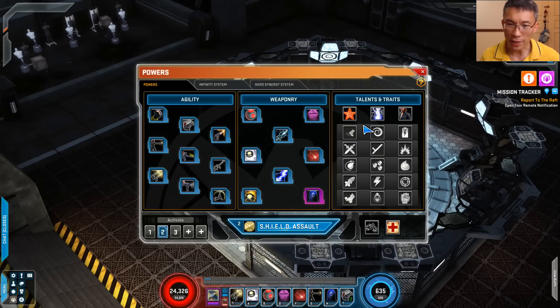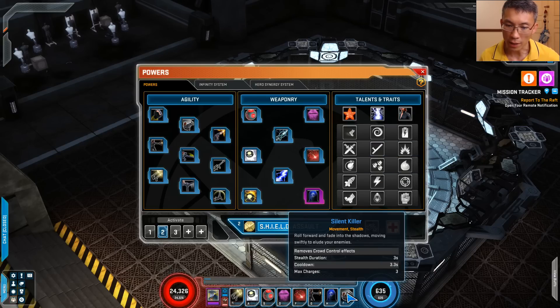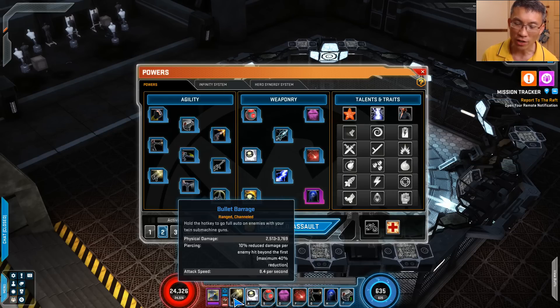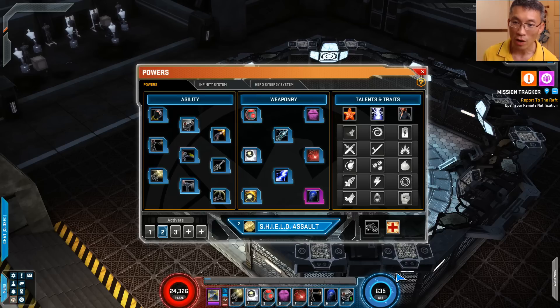Now let's look at the talents. First one is sweep and silence — Silent Killer gains the following effect: maximum charge plus one, stealth duration plus two, move speed and attack speed for five seconds. Right now it's a three-second stealth, but you could have it extended. I put in infinity points to reduce the cooldown because as Black Widow I need to stealth quite often. Another option is that Silent Killer becomes an acrobatic assault — it no longer stealths. The third option is maximum voltage — you get 5% voltage while moving. But if you're so busy doing the barrage, how do you have time to move around? And whenever you use Silent Killer, it restores 10% voltage. I tried that — believe me, I tried this one. I can't really keep up with the voltage. It becomes very clunky, like you keep having to move for the sake of voltage generation.